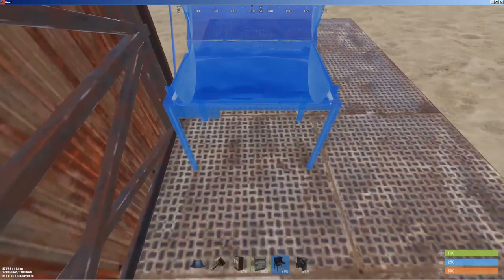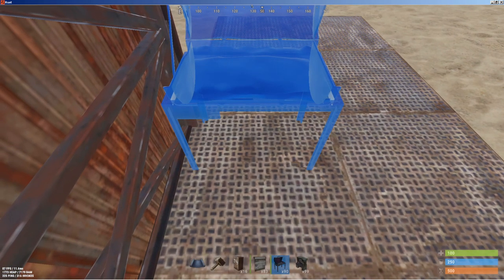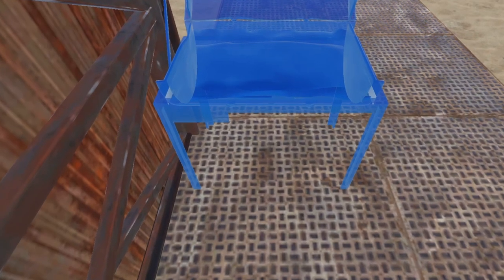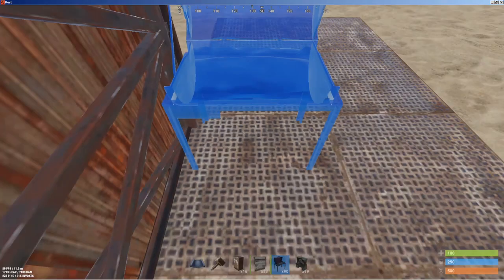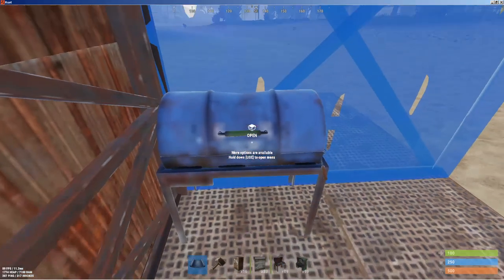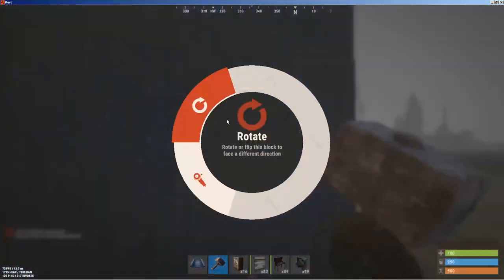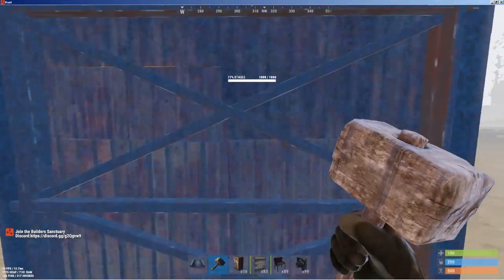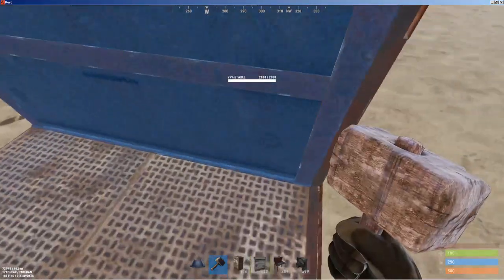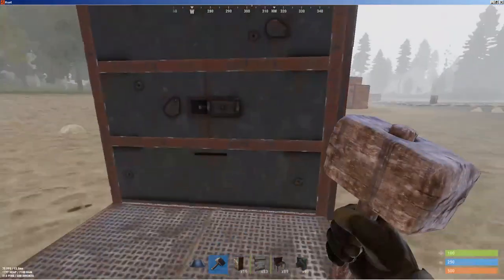I'm gonna show you the placement, give you a little close-up and a little circle action around what the leg should look like. As you can see, I'm gonna surround that long dot right there with the leg — bang bang boom — throw it down, put your wall up, spin it around, get into your barbecue, upgrade it to armored. Oh, you thought it wasn't gonna work? Come on now.